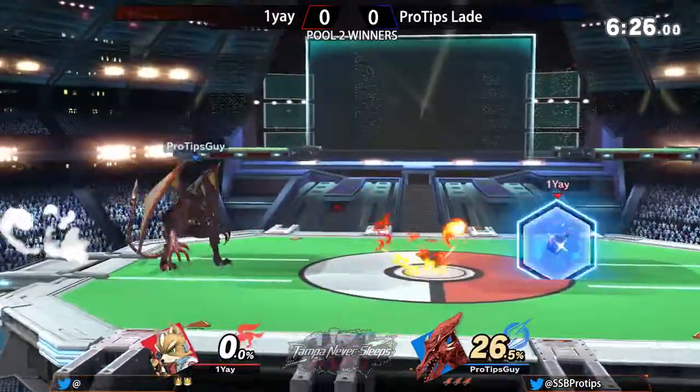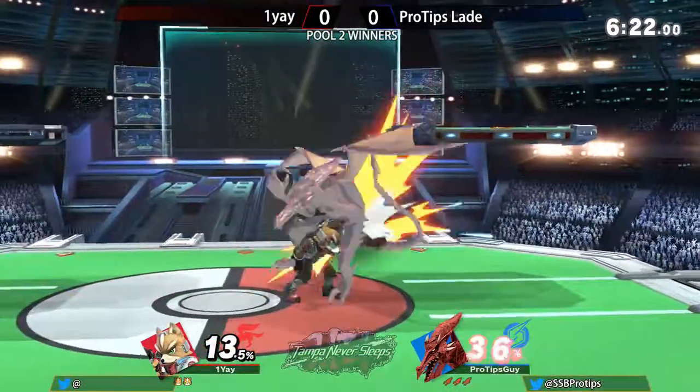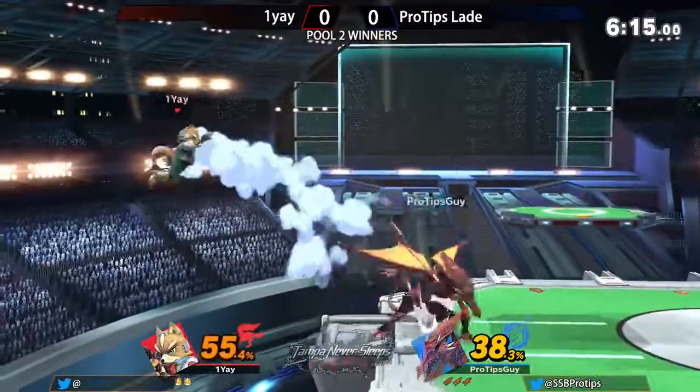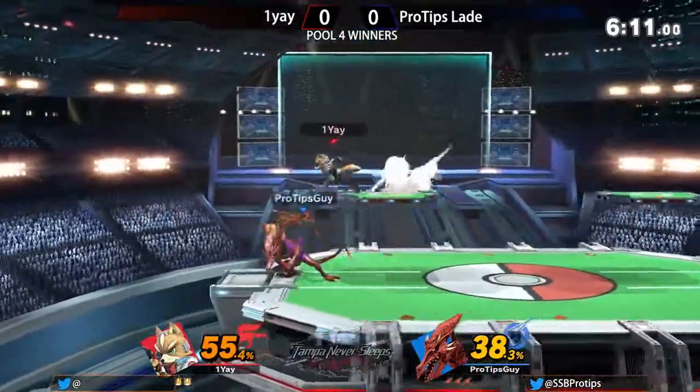It looked like he was definitely catching him off guard with these side-Bs just a little bit. Yeah, you're going to have to be a little more careful. Try to spot dodge and tech the grab. You can't tech it when your back is to him though — that's what's scary about it. Yes, you have to be facing him. Trying to go for the same setup again.